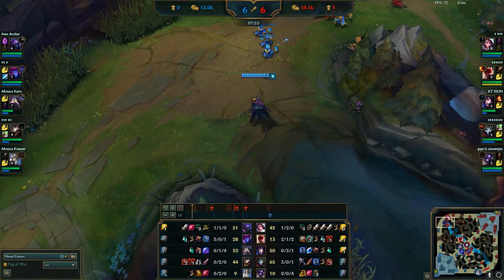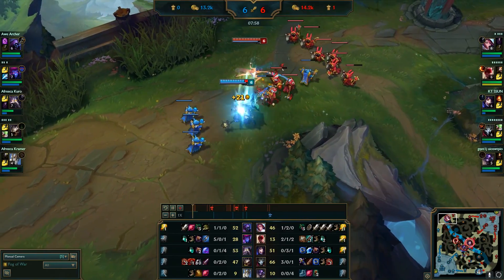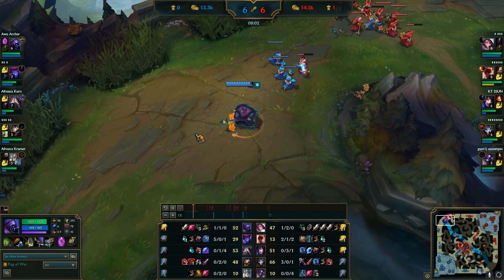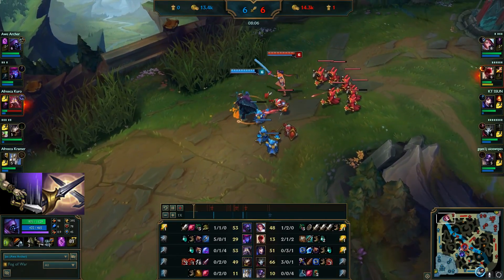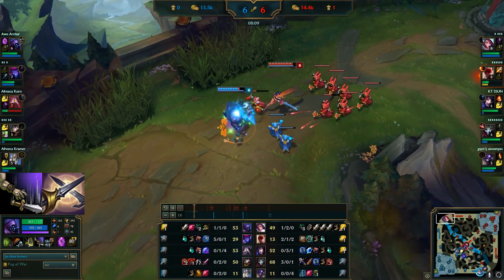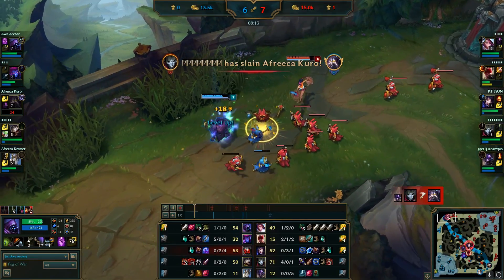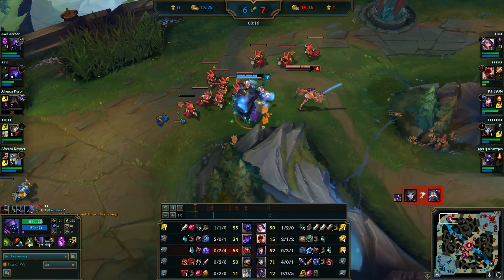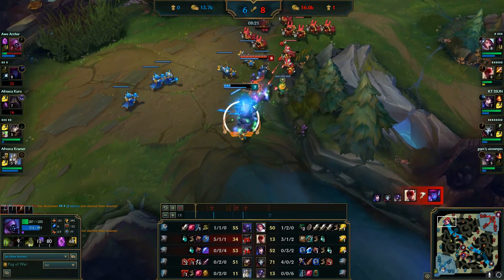The next type of abilities are abilities where if you don't play around them, nine out of ten times you will lose a trade. Good examples of these types of abilities are Jax's Counterstrike, Fiora's parry, Ekko's passive, and Illaoi's E — abilities similar to that nature. We're going to call these abilities type goon, because if you don't respect them when you go in for a trade, you will lose that trade.